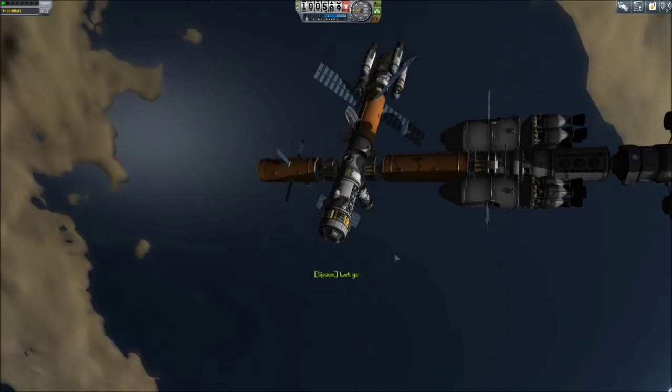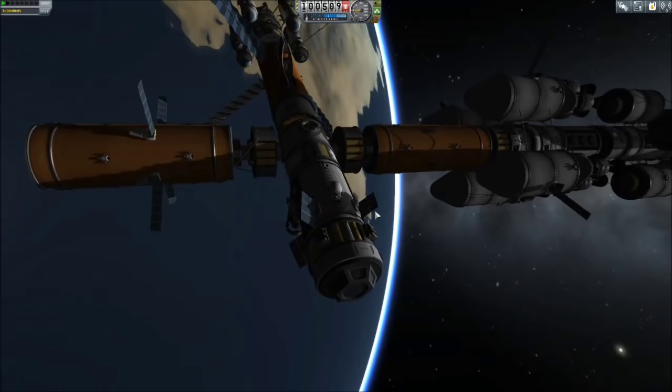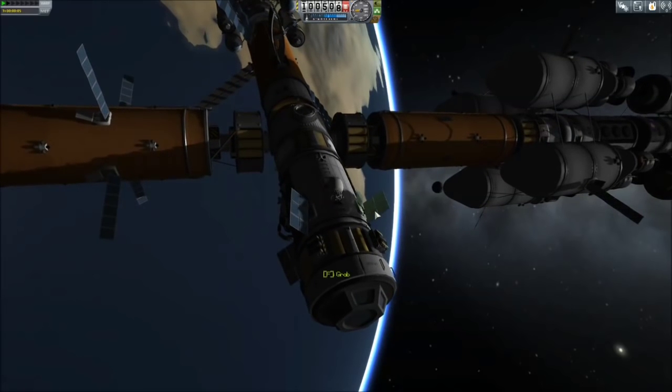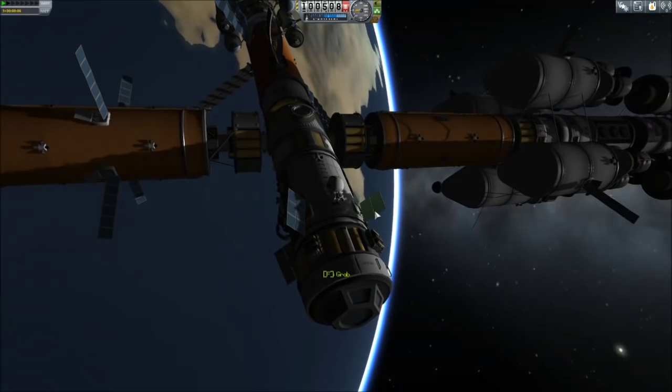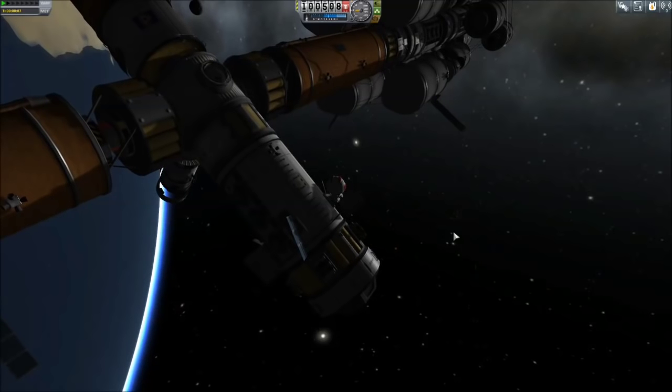Hey everybody, Asher here back with more Kerbal Space Program where today I'm showing you real time what happens with the Duna Behemoth. That's right, we're going to be going to Duna today and we're actually going to be flying there, but to do that we actually need to reassign some crew from the space station — we're sending a scientist over.